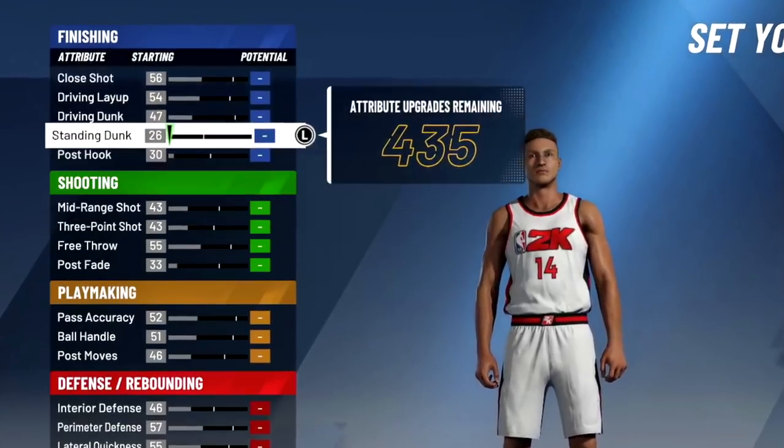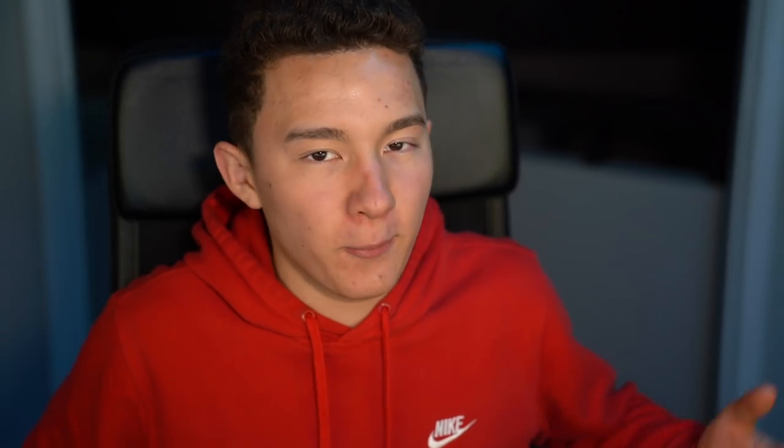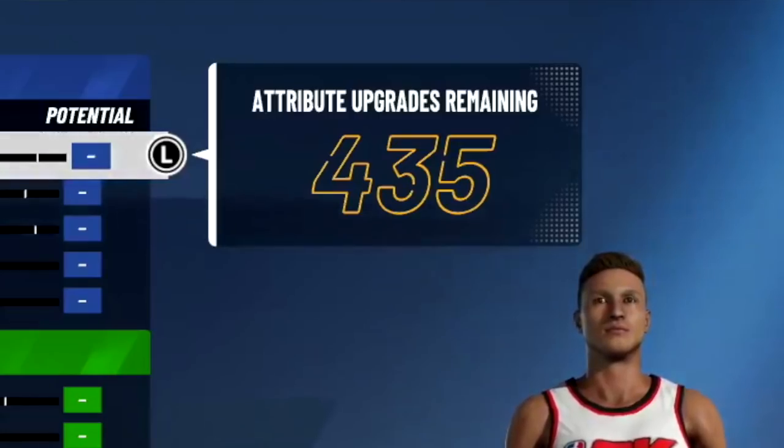Now this is where it gets really complicated with the attributes. I can't just run a random number generator for every attribute because the amount of points you can apply to each attribute is different — like I can upgrade, for example, my driving dunk way more than I can upgrade my three-point. So I actually had to go on Google Sheets. My computer science skills from school coming in handy — actually, screw school. The way this is gonna work is there are 19 different things you can upgrade. The generator is gonna pick between the number 10, which is gonna be the minimum, and the max, because if not there'd be way too many leftover attributes. It's just gonna run that 19 times. It won't use all 435 which we have, so we'll end up spreading some more at the end, but this is literally random — we're probably gonna get something crazy.